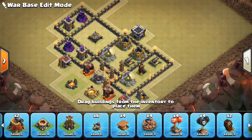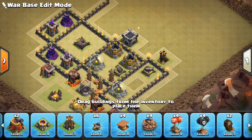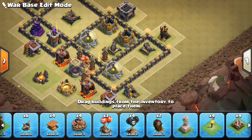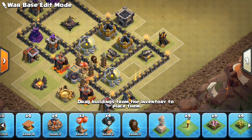For defending air, you typically want to keep Teslas out of range of an air defense. If a Lava Hound can tank your Tesla farm, you might be in trouble because the balloons will take it out really fast if nothing's attacking them. Typically all you need is like one red air bomb just to weaken some balloons as they come in. You can even put an air skeleton trap there — the Tesla farm is a great place to put that to help kill those balloons.